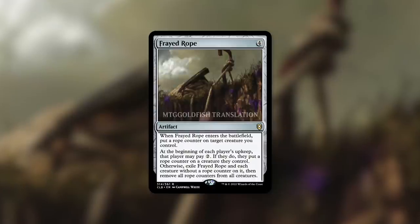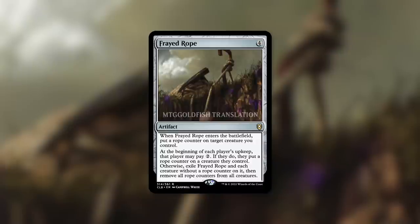Then, once it gets back to your turn, you can determine if you want this to go off or not. If you really want to get rid of all the other creatures — except for the few that were saved, one on each person's board — just don't pay the two and wipe the board. Or if you feel like saving another one of your creatures, pay that two mana and send it back around the table for everyone to decide again.